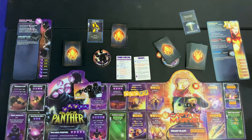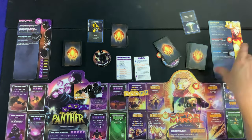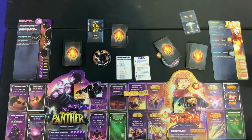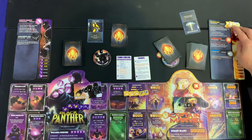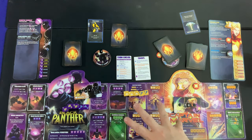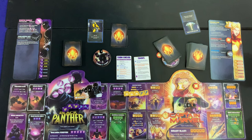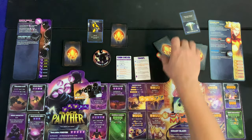Seven undefendable damage hits Black Panther — nothing to block it. Black Panther still gains Kinetic Energy for taking that one damage. Reading Cosmic Ray: after attacking, a player with this token may spend it, roll two dice, choose one, and add that value to damage. Potentially up to six extra damage — a nice kill-shot enhancer. You can't use it on the same turn you gain it.